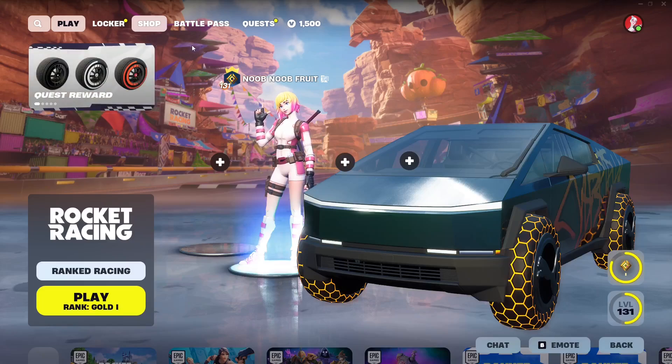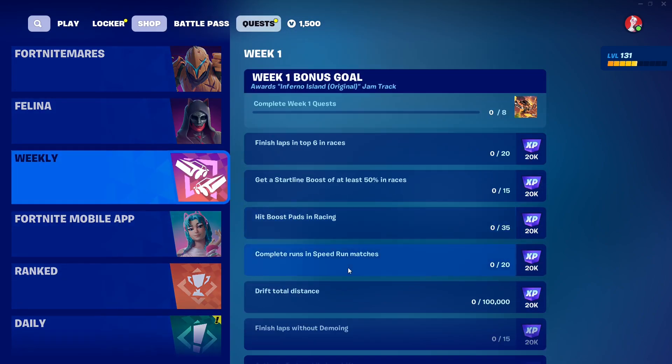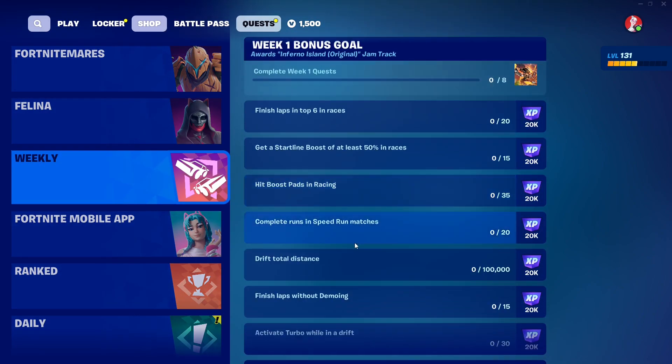To unlock this, all you gotta do is just go to the Weekly Quest right over here. In the Quest tab, you'll find the Weekly Quest in Rocket Racing. So far we only have Week 1, as you can see. The quests are very simple to do, and once you complete all the Week 1 quests, you will get an original jam track called Inferno Island.